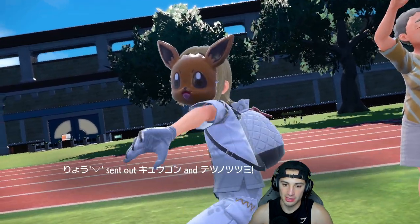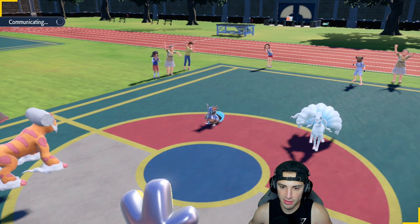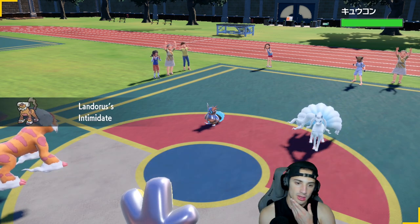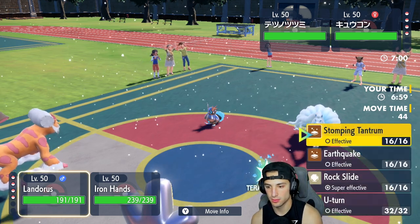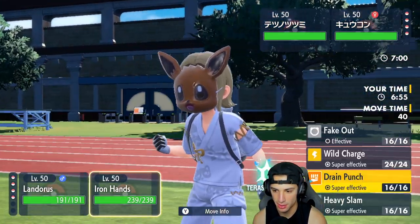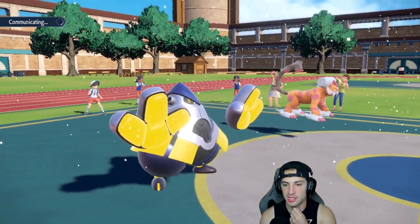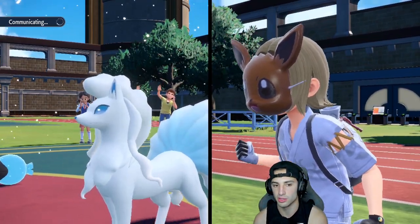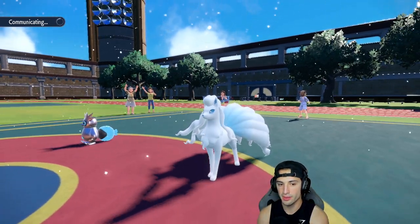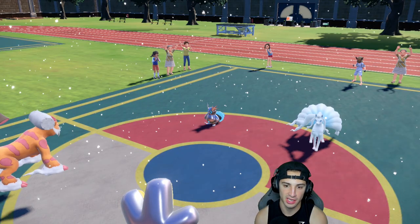I'm kind of going into this one blindly looking for the win, but I just don't really see my team countering the Ice. I've got Fake Out turn one and the Ground coming at you. The Landorus and Iron Hands come out here — from here I think we might just U-turn pivot with Landorus. Who do I Fake Out though? I could go Rock Slide. I think I just Fake Out the Ninetales — the chance of it protecting is probably higher on the Iron Bundle slot, so I'm going to Choice into Rock Slide.